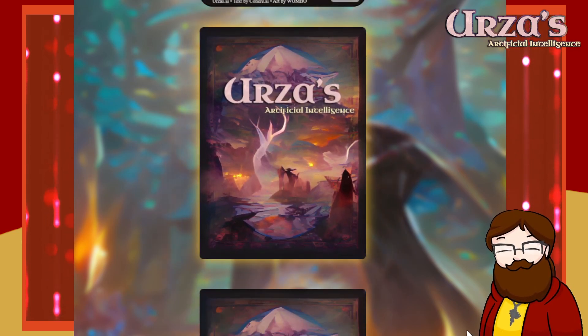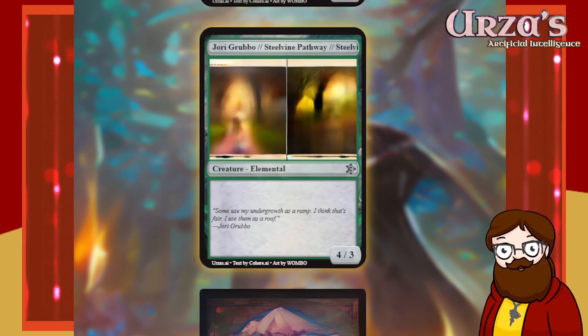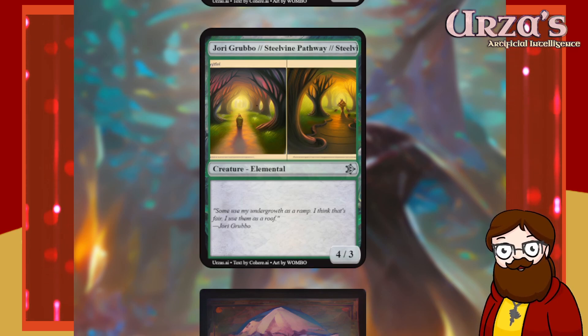Steel Vine something — name is cut off — it's a four-mana, 4/3 vanilla card. Flavor: 'Some use my undergrowth as a ramp. I think that's fair. I use them as a roof.' Gory Grubbo.